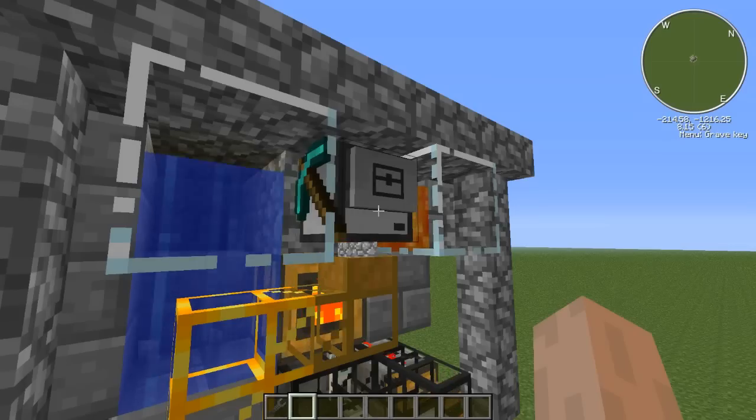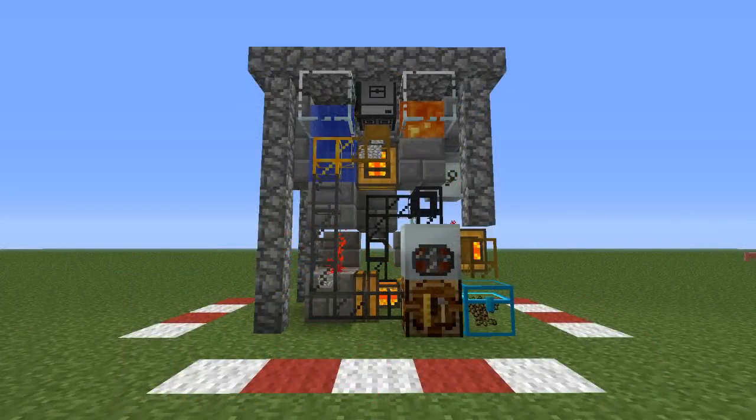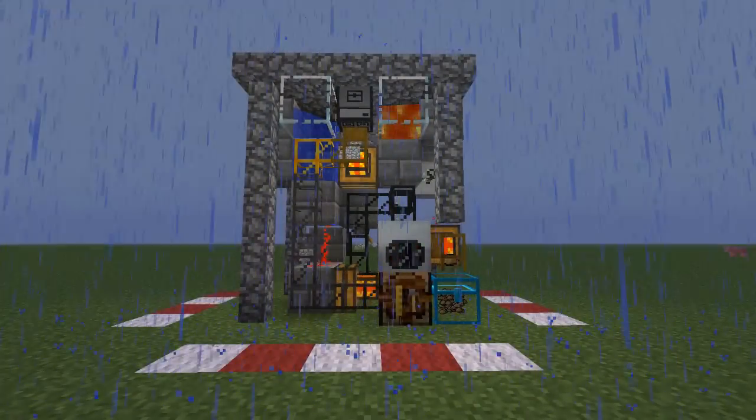Using state-of-the-art robotics and clean, safe, renewable energy, a single FSM can produce an endless supply of scrap for all your matter fabrication needs. With low-power usage and built-in buffering, your new FSM will always be up and running, day and night, rain or shine.